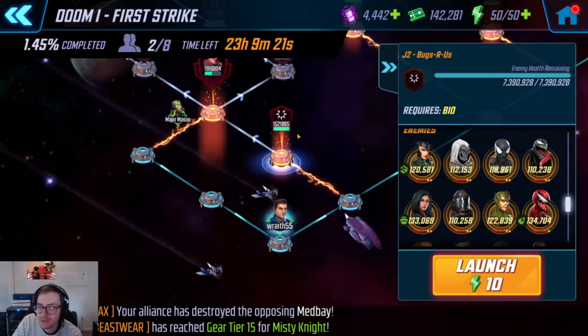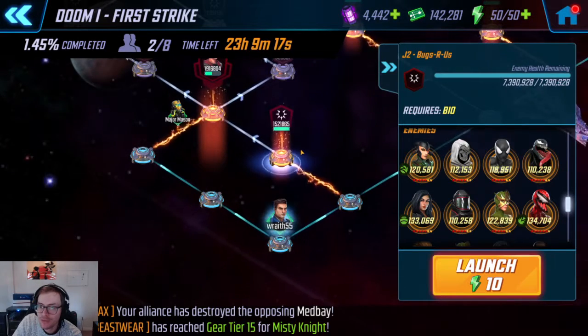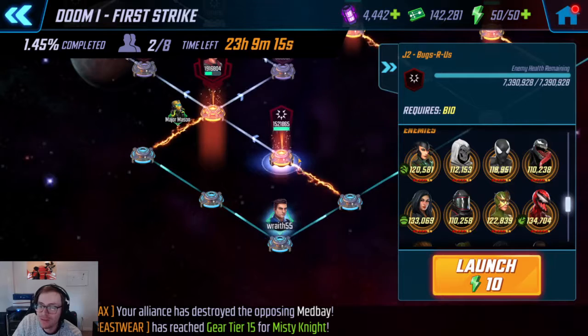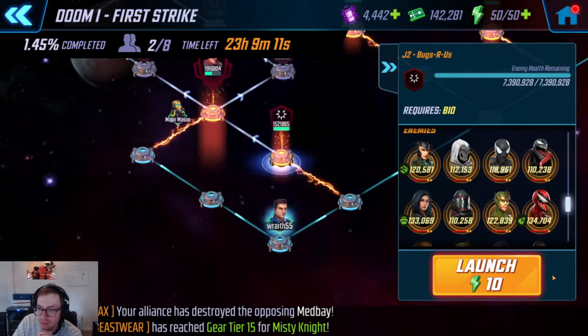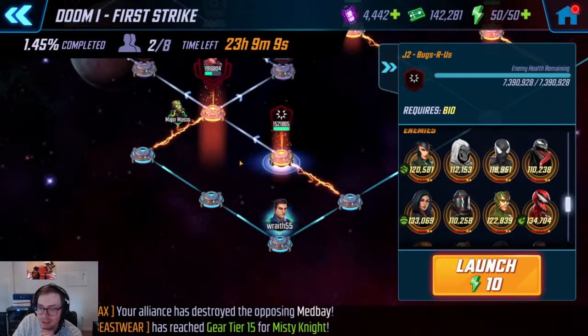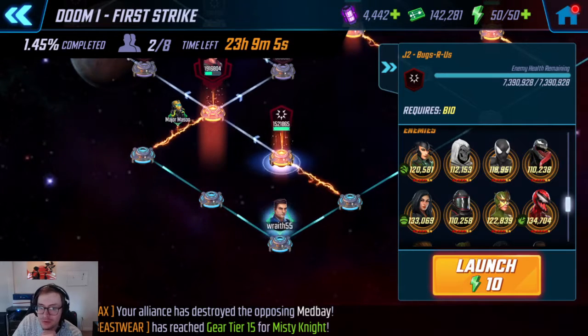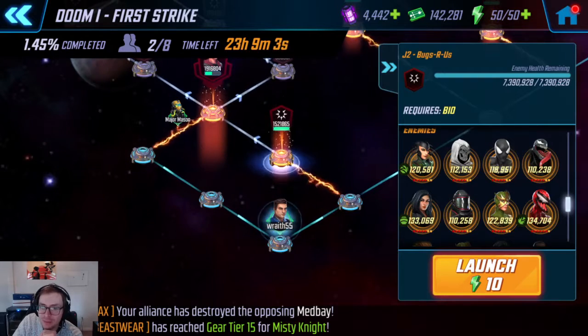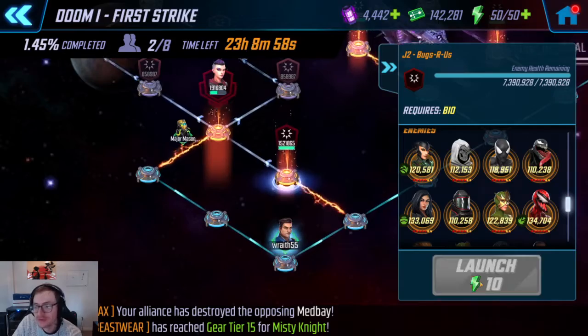A lot of our attacks are actually going to be AoEs, so they hit more than one person. And honestly, even if it's not an AoE, sometimes it's worth it to just keep the team moving along, because every time you take a turn you're getting energy. Some of these ults and stuff can do huge damage and create buffs for your team, so they can be really important.